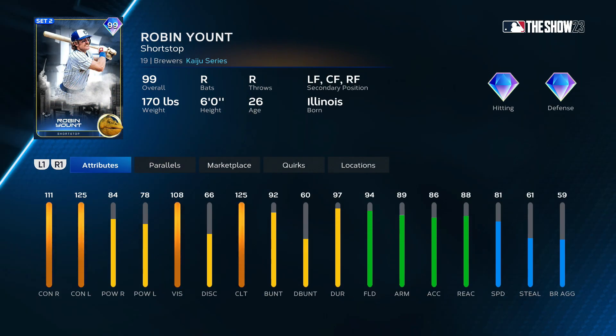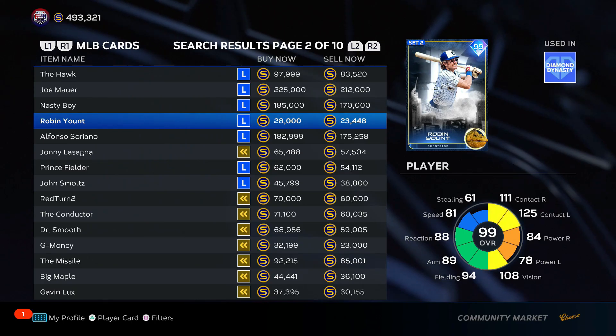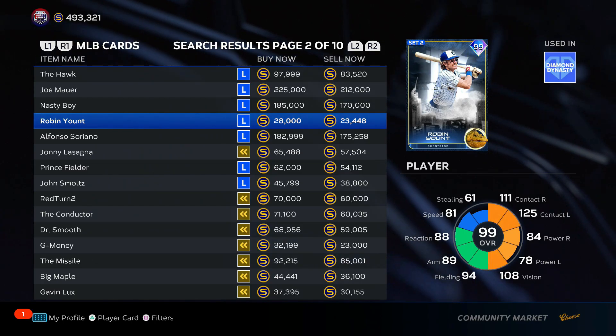Robin Yount — he's not good, he's pretty mid. We'll put him D tier.